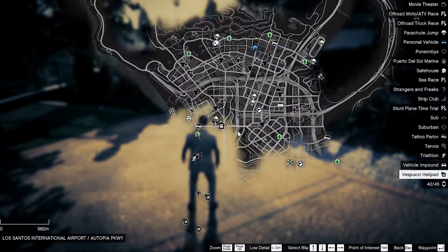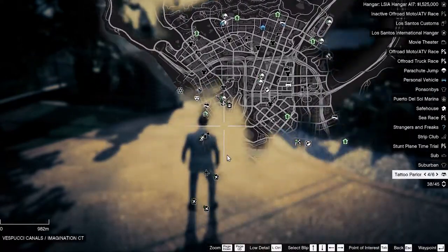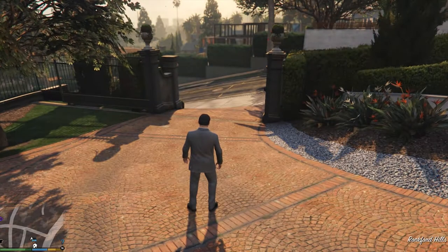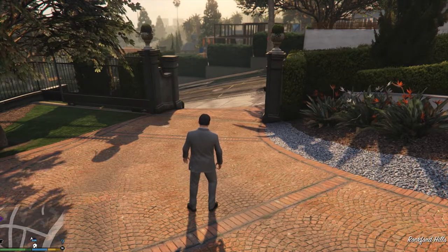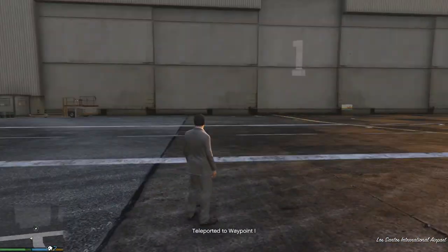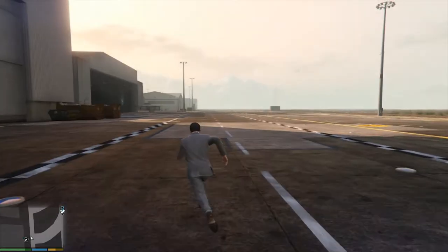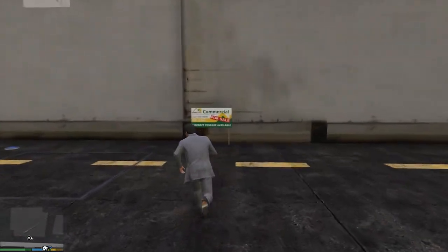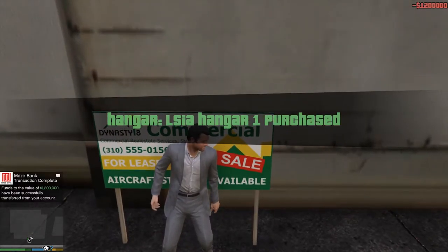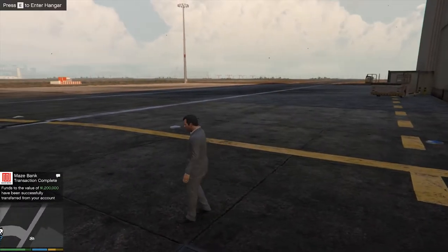As you can tell, here are a bunch of icons which are the locations for the hangars. Let's go and purchase one of these. To teleport, you just press Delete after putting down a waypoint, and as you can tell we've teleported to this location. Once you're at a location with a hangar, you can walk up to one of these signs and purchase it. Let's press Q — and there we go.